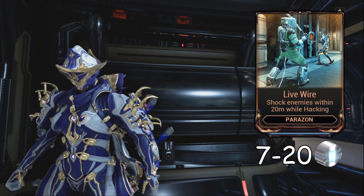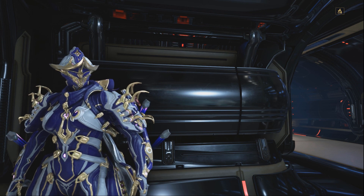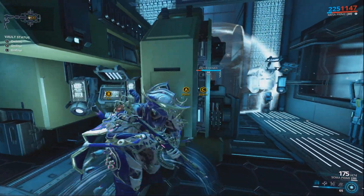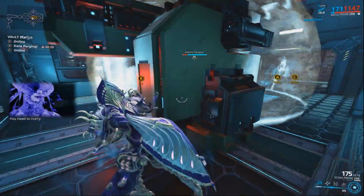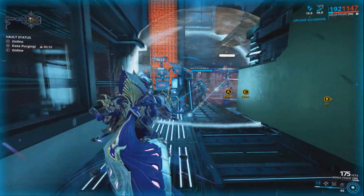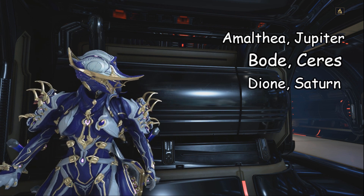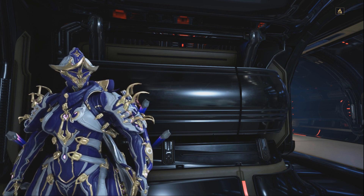Livewire is a mod with an interesting idea behind it, but a terrible implementation. The description is misleading, claiming to shock enemies around you when hacking. What it actually does is apply an electric damage over time effect to enemies around the player once hacking starts, but it doesn't necessarily apply the shocking status effect. As you can clearly see from the footage, mostly enemies just take some negligible damage and that's it. You can get this mod from Rotation A of Tier 2 spy missions - namely Jupiter, Ceres, Saturn and Europa - at about a 9% chance. In my opinion, a pretty useless thing.